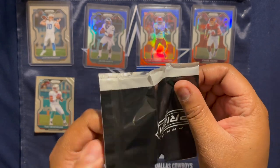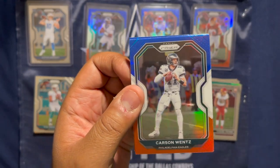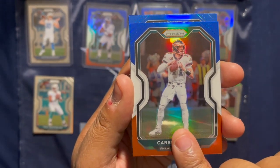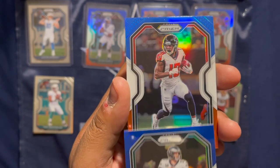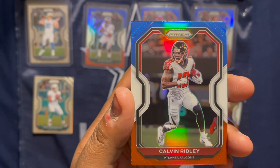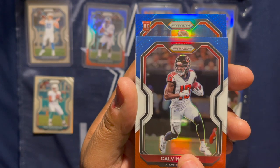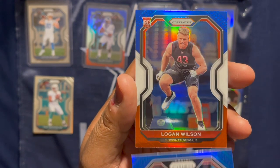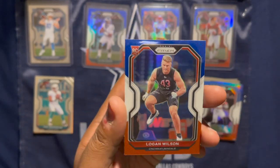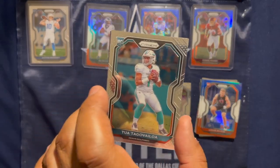Let's see what the red, white, and blue does to end my multi-box journey. Got a Carson Wentz. Got a Calvin Ridley. Let's see what rookie's behind it — it's red, no helmet — it is Logan Wilson. Well, that last pack was not bad. Got my Tua rookie right here.